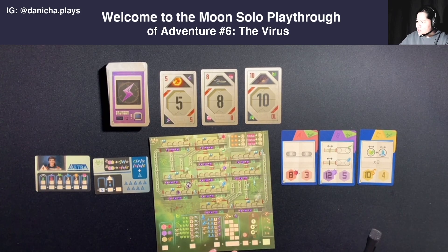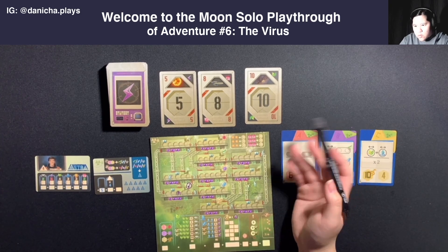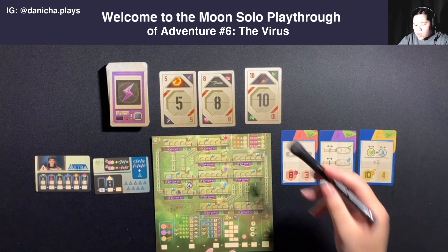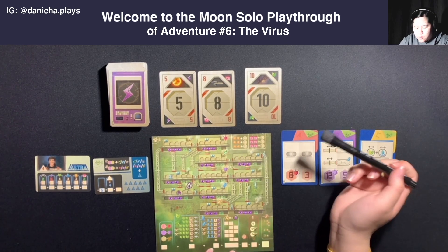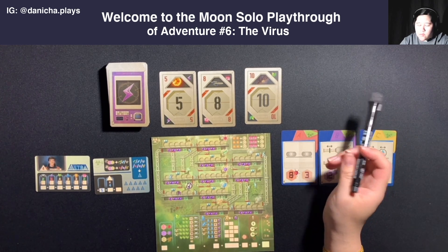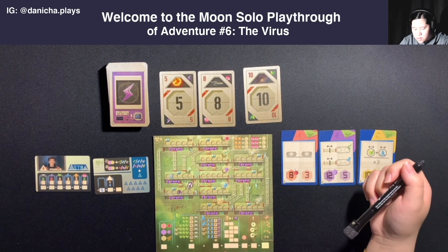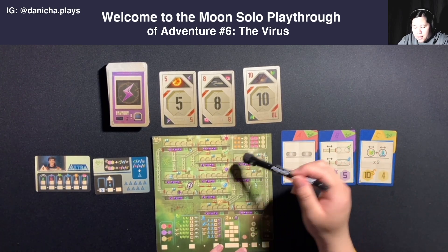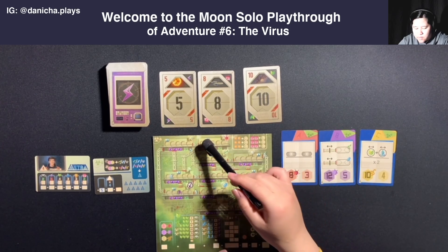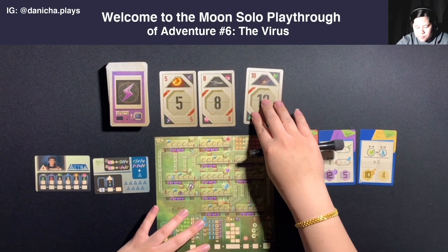Whenever you use an energy symbol, that action allows you to circle one energy in any quarter. The planning action - the pink icon - allows you to mark the number you normally would have marked, but the action also lets you put an X somewhere on the board. When you place an X, you cross off one of the icons that belongs to the planning action. Once you cross off two, you can automatically gain a wild action, which can be used later in replacement of the action you would have taken on that turn. The plant action allows you to circle a plant that's in that quarter.